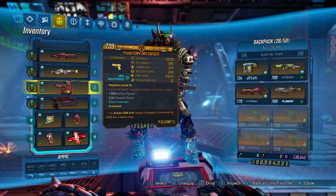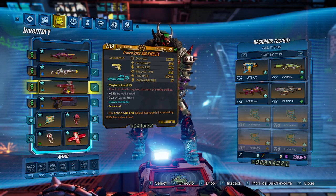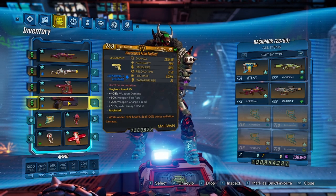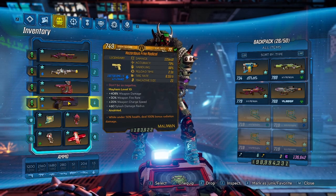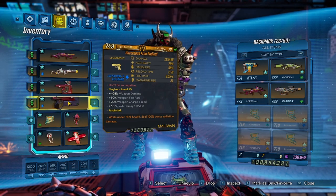The next big thing is going to be the Execute, which is here for debuffing so you can have your pet do a little bit more damage. I threw the Free Radical on here with the URAD anoint — under 50% health, 100% bonus radiation damage — and that's basically just going to be our fight for your life gun.